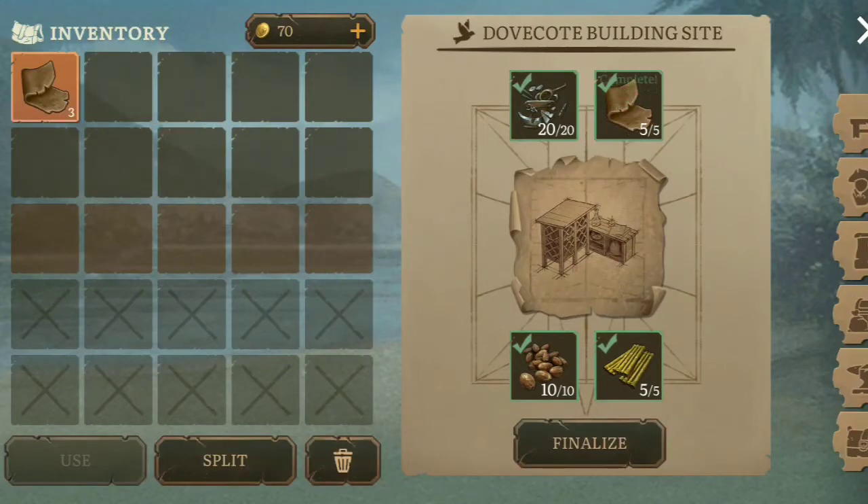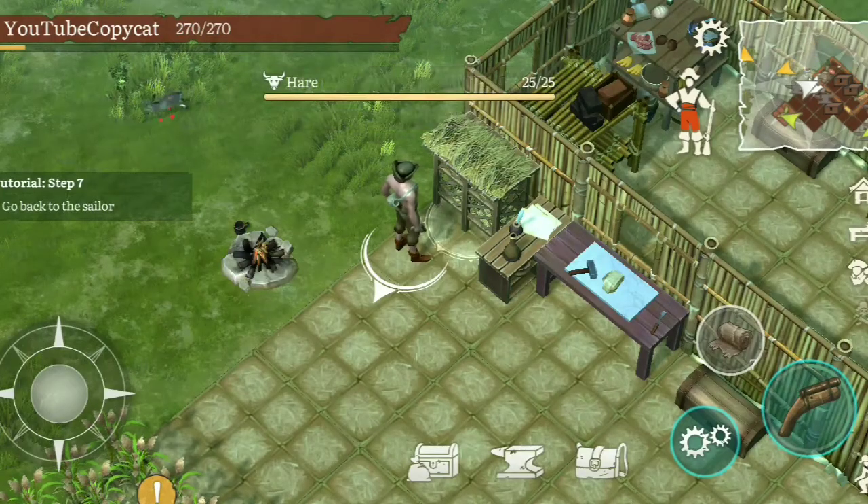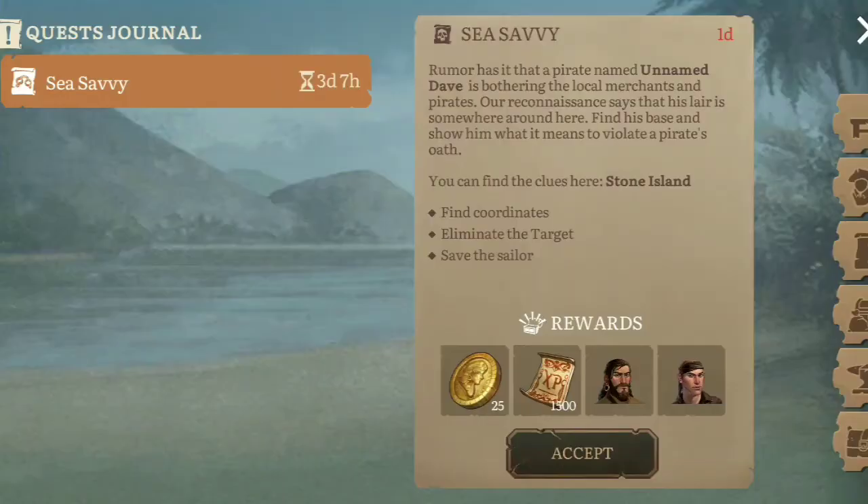I promised you guys I'd do this, so let's finish this up. This is a dovecote — it's built — and that's just for some pigeons that are going to fly around. And I'm going to do a mission, yes — I'm going to do a mission, guys.